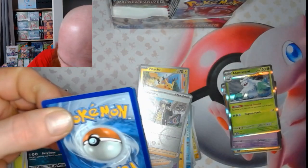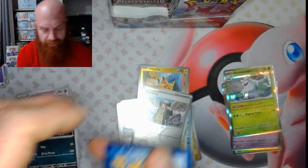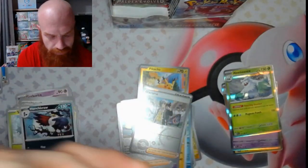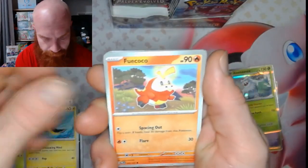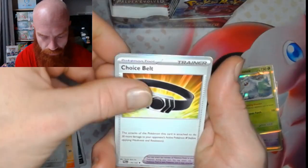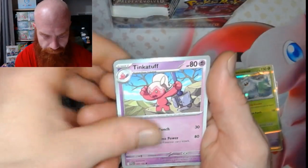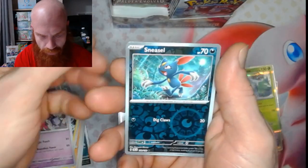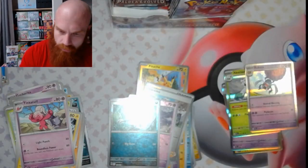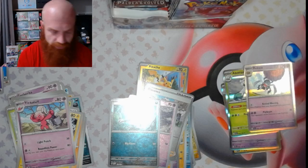Alright, let's see — one, two, three, four, five, six — we got seven packs in right here. There's a Water Energy, got a Wachul, Fwikoko, Bramblin, Kufant, Choice Belt, Palmo, Tinktok, Mistrevious, Sneezel Reverse, and our Rapska. That was seven packs right there — we're gonna go to ten and see where we're at.